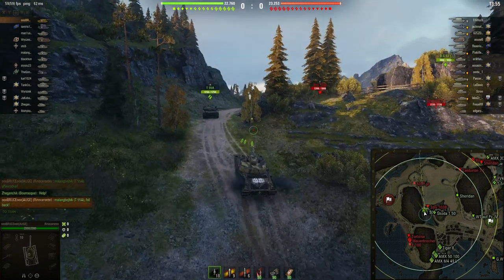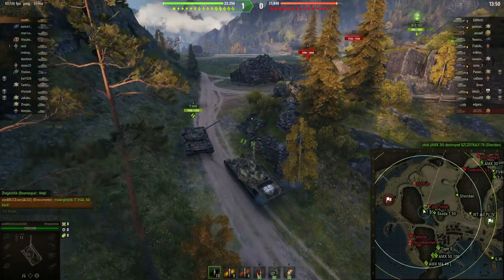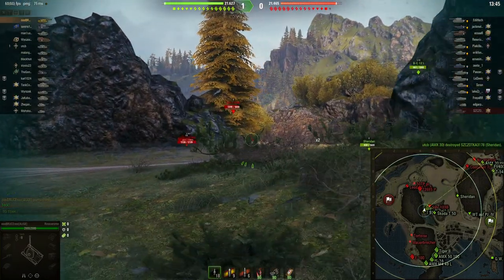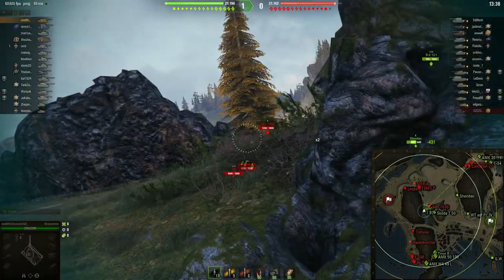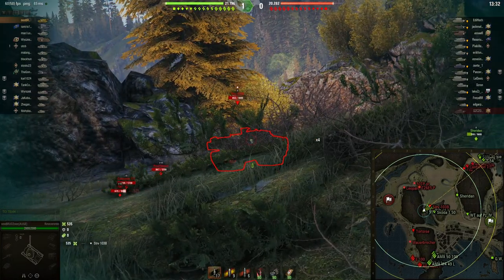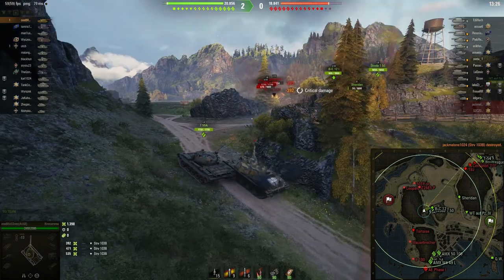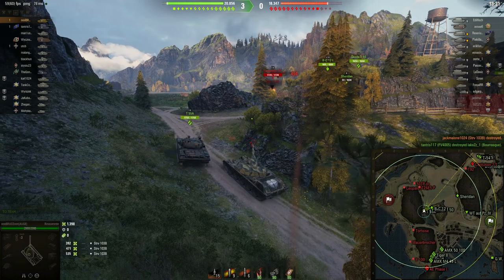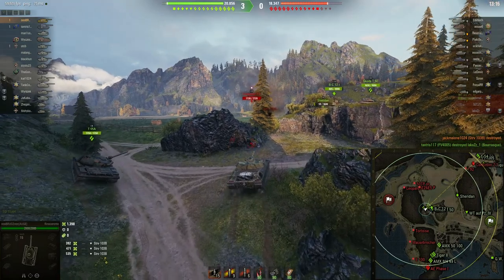Das Clip ist nachgeladen. Was ist er denn? Stritzwagen 103b – und wahrscheinlich schaut er noch nach Norden. Das werden wir jetzt mal ausprobieren. Lass mich erstmal zurückfallen; ich habe hier ein kleines Problem mit dem Hügel und der Gun Depression. Okay, er schaut nach Norden, und jetzt – das sind Situationen, da mache ich meinen Clip leer, weil wenn das so schnell wie möglich rausgeht, habe ich danach genug Zeit nachzuladen. Clip raus – 1398 Schaden – und jetzt haben wir die Mitte gewonnen.